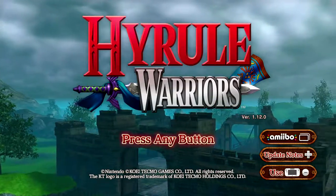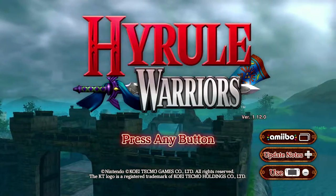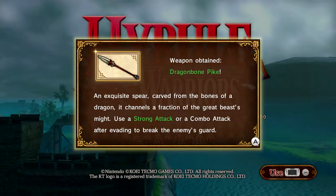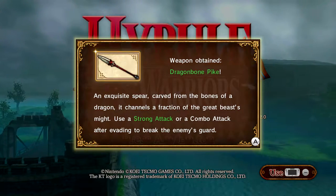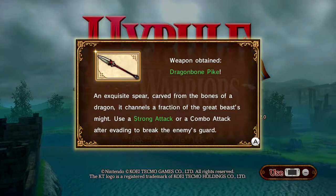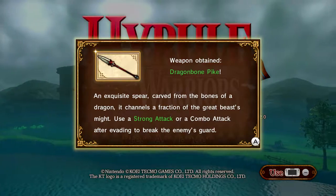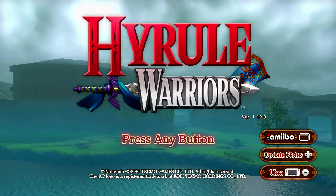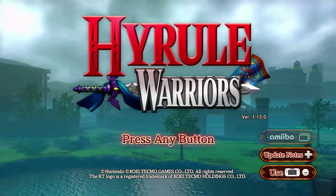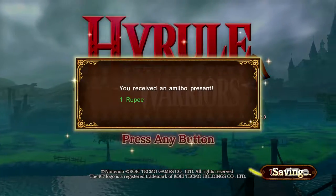Next up is Shovel Knight. Shovel Knight gives me - hopefully something good. Dragonbone Pike! I think that's for Volga. Next up is gonna be KK. I think it's Link and then five others, but we're about to find out. What does KK give me? A single rupee!